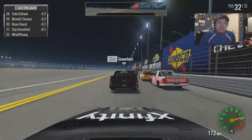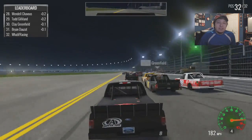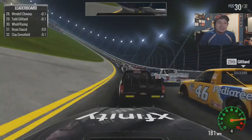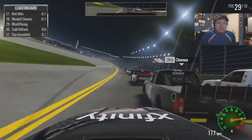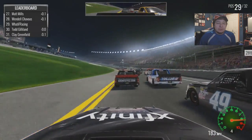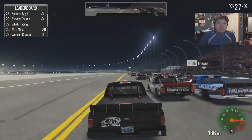We're getting a decent run on him, going to try to make a move on the backstretch and try to make it three wide. We do just that — we have a little bit of an opening going into three. He actually gives me room, but we were kind of swarmed by a bunch of black trucks. Just black trucks all around us — it's just ironic. We moved up a few spots in the first lap.